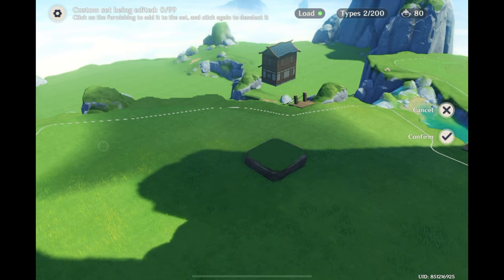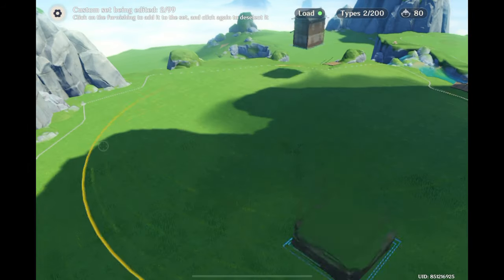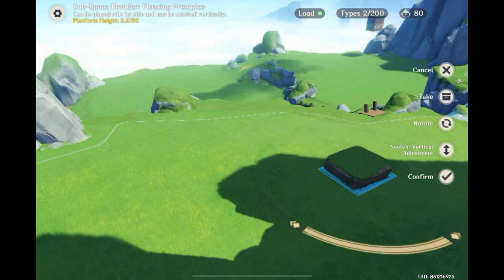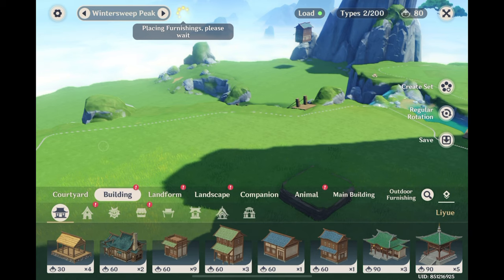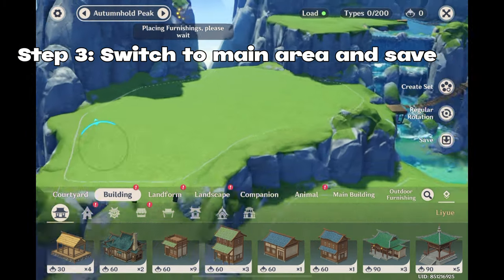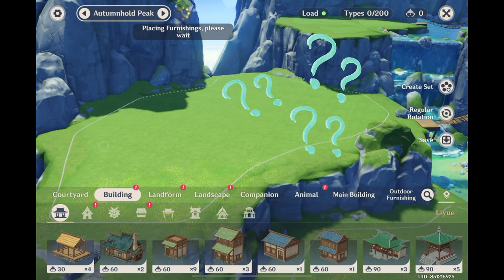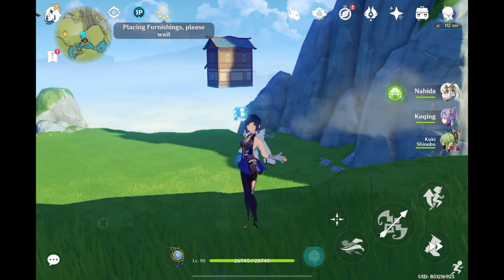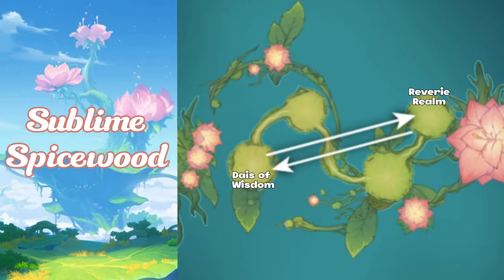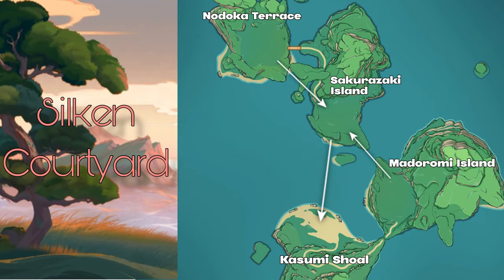After clicking cancel, you can keep repeating the process until the furnishing is in your desired exterior. If you made it to this step, congrats — you've successfully transferred your furnishing from one exterior to another. Now go to the area where your furnishing is and click save. You won't be able to see your furnishings outside of the area you originally placed them, but I'll show you how to work around that later. Here's a diagram of exactly which exteriors you'll be able to transfer furnishings between.